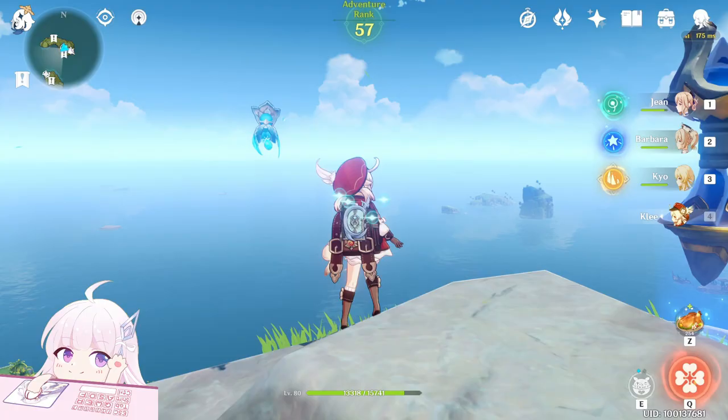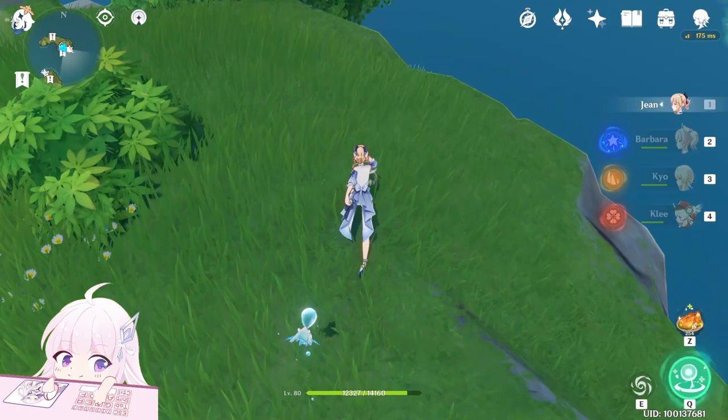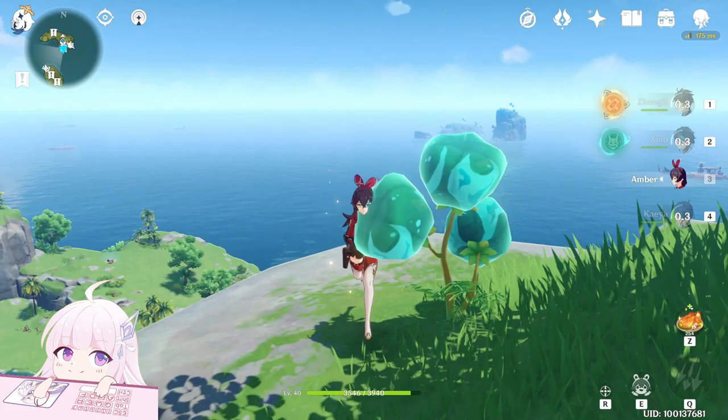Now let's teleport to this teleport waypoint. This time there are four normal chests on the island, so I guess there are Primogems inside them. The first one is just here — teleport there and go toward this direction. Go down — this is a balloon chest so we need an archer to shoot and hit it.